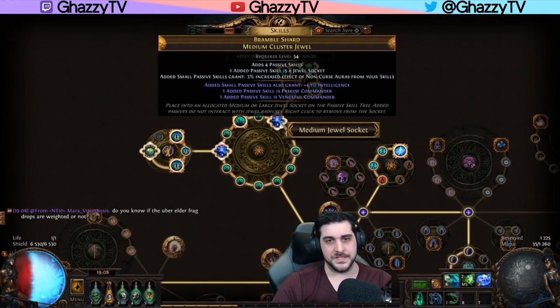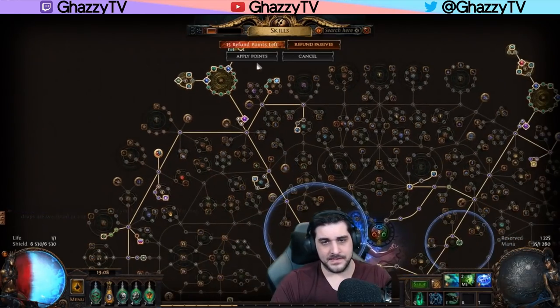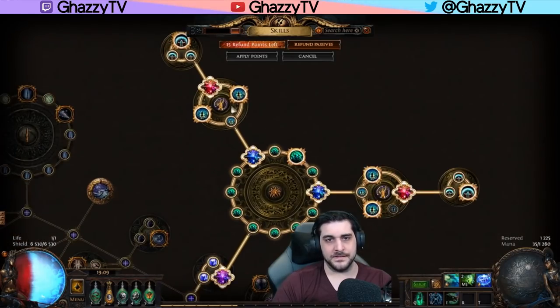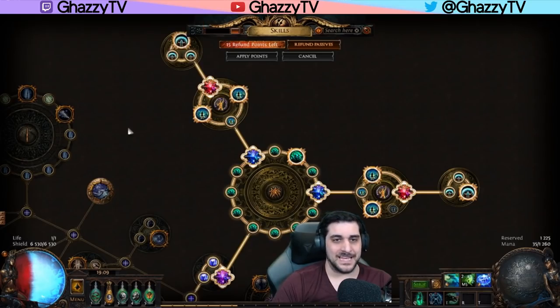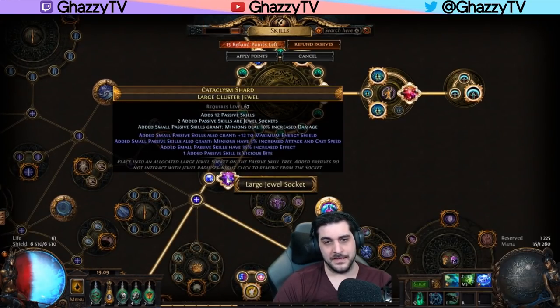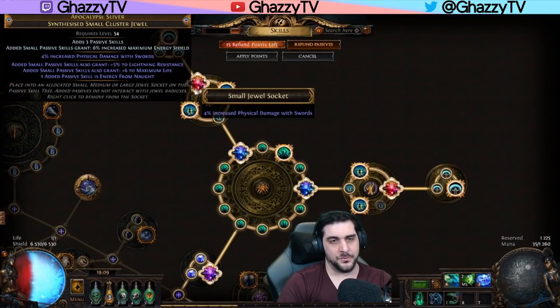When it comes to medium clusters, it's about the same thing — you go for Precise Commander and Vengeful Commander — but based on what I've seen, they are actually cheaper to purchase than to craft themselves. The similar process applies to small cluster jewels: I'm doing the lazy route, which is basically just picking up a small cluster jewel with three passives and going for Energy from Nothing. I just bought them because I'm lazy, but it's the same process of crafting them, where you get increased effect and flat energy shield on the prefixes, and then you can do whatever you want with the suffixes.